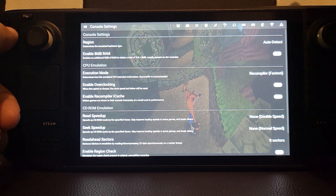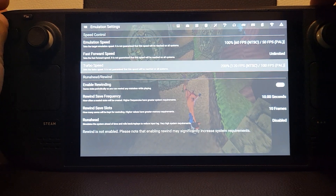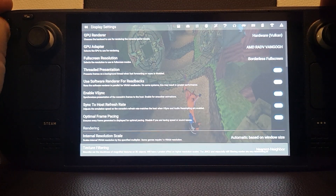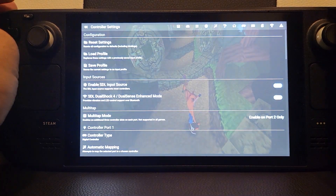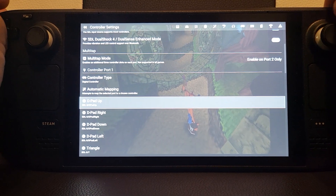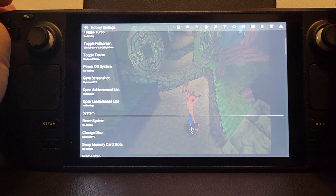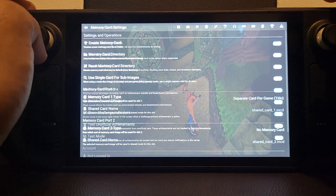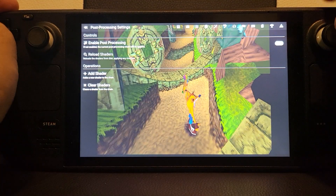In Settings you can do a bunch of things. You can change the fast forward speed and turbo speed. If you want to adjust graphics — change the resolution, add post-processing — you can do that here. You can also go in and change controller bindings: select a button and press the new button to configure it, or use a keyboard and mouse. Memory cards I'll leave as is, and in Achievements you log in to RetroAchievements.org.